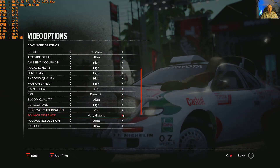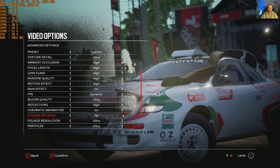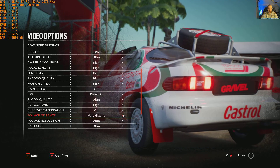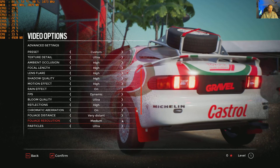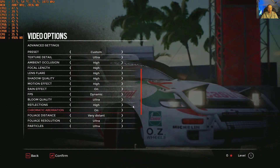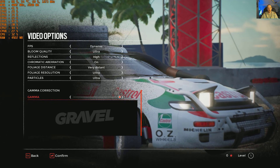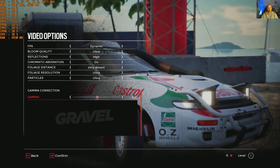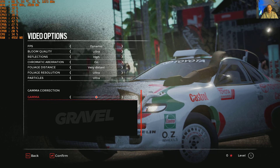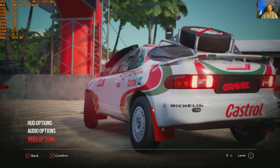Foliage distance: very near, near, medium, far, or very distant. Foliage resolution: low, medium, high, ultra. Particles: low, medium, high, ultra. Gamma correction goes from 5 to 10 and back to 0, so we'll leave it at 5. No HDR, but this isn't really a triple-A release so that's fair enough. Let's get into the game and see how it runs.